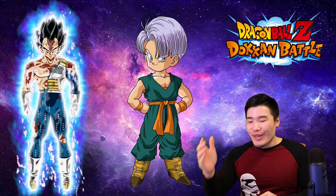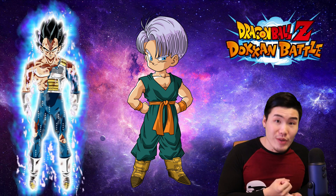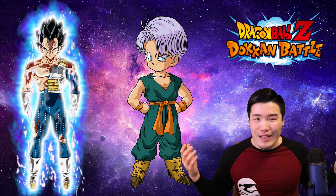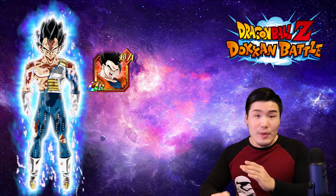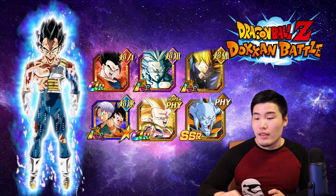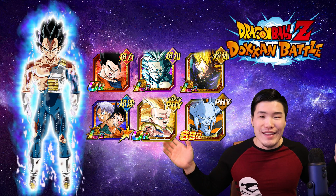One funny thing I noticed is that Trunks actually shows up three times on this list: you've got LR Trunks, he's part of LR Goten and Trunks, and he's also one half of SSJ3 Gotenks. So honestly, they should have just made the leader of this category Trunks as well, because this is basically his team. But to recap, the most optimal team for Hybrid Saiyans at this point in time is STR Ultimate Gohan as leader, LR Gohan, LR Trunks, LR Goten and Trunks, PHY SSJ3 Gotenks, and Weerus. If you have all those characters, congratulations — you have the optimal Hybrid Saiyans team and can probably crush everything in this game with no problem.